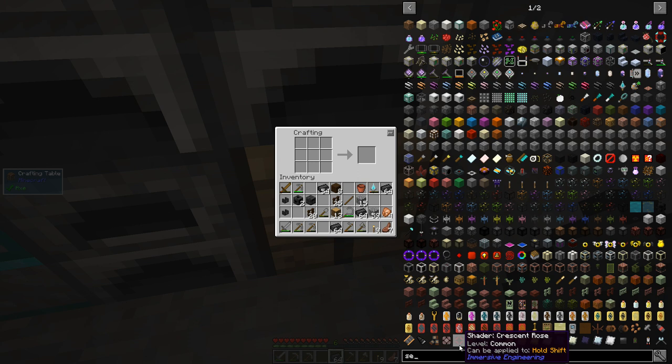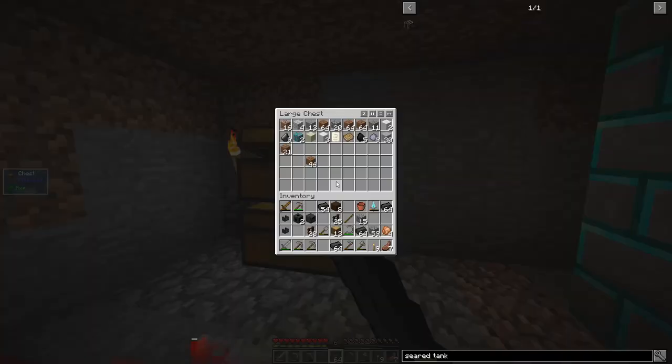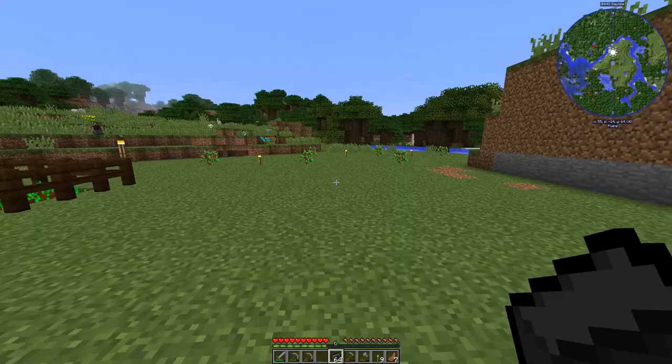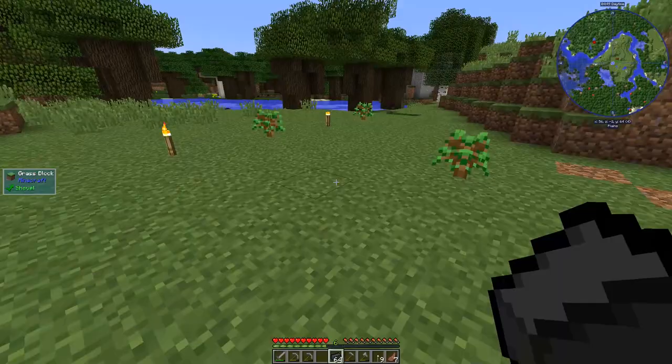Oh, I need some sand - I don't have any. Let's go grab a piece of sand real quick from over here. I've got my little farm fired up here. I made a dark oak fence around it, I've got my trees going on over here. Everything's looking pretty good.